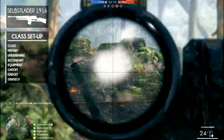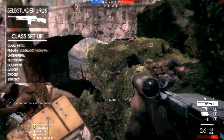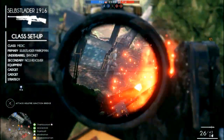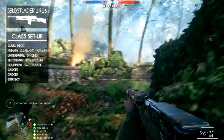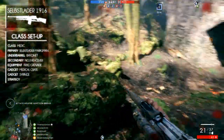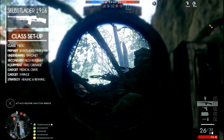The recommended class for this weapon is the Medic class. For the primary weapon, we recommend the Selbstlade M1916 Marksman with the bayonet attachment. The sidearm is the No. 3 Revolver to finish enemies off. The recommended equipment is the frag or stick grenade. The gadgets we recommend are the medical crate and the syringe to heal and revive your allies. The strategy is to be the combat medic: support your teammates, spot and suppress enemies, heal your allies, and revive them.